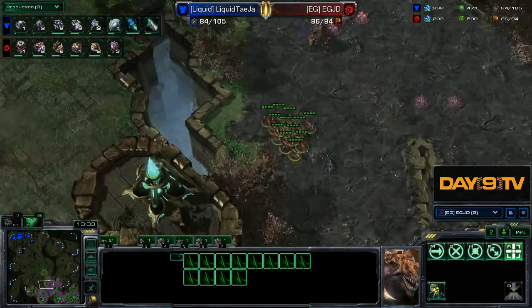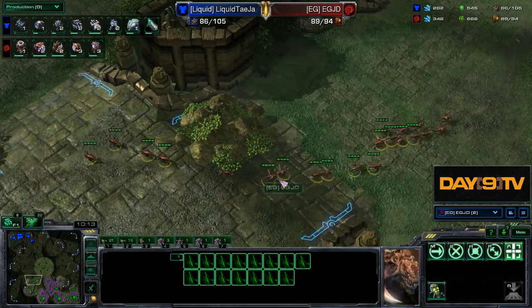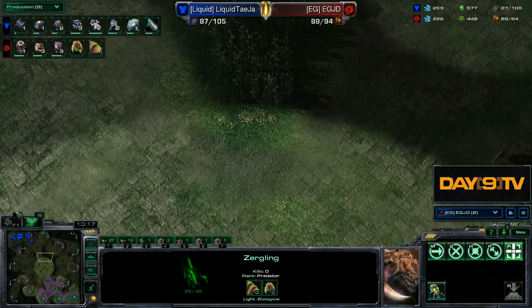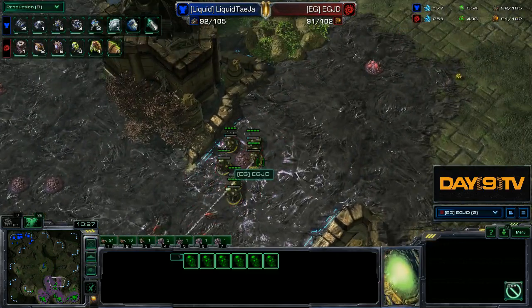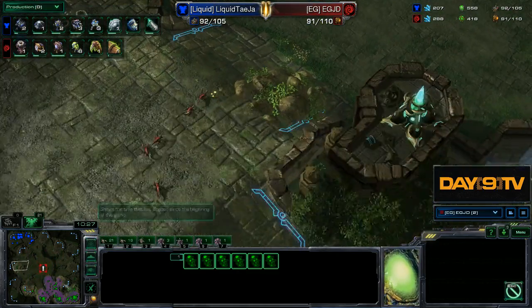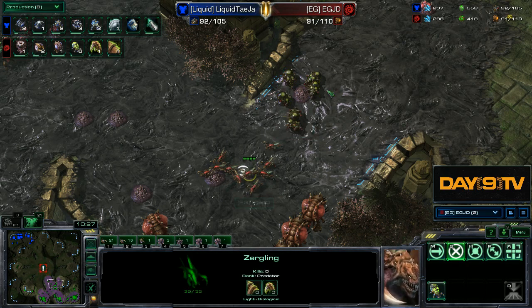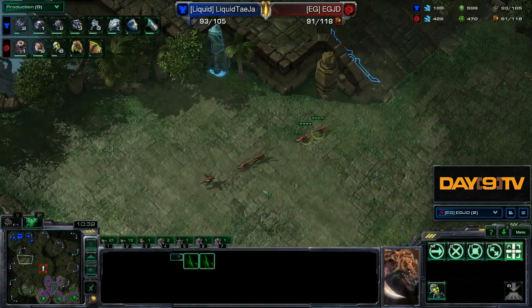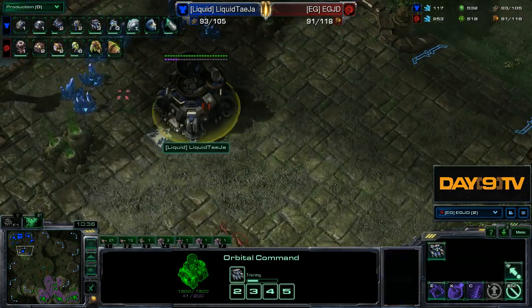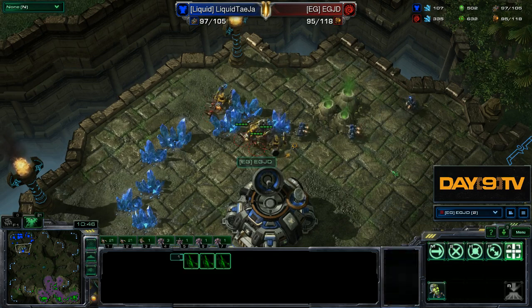Now we start to see Jadong leave his Zerglings a little bit farther back. Jadong checks this scout and, like clockwork, begins to move out to these sides — kind of spying what's up. There's this concept we talk about again and again: if you build something for defense, figure out how you can use it again for offense. This is why mass cannon is not as good as something like Sentries early on for Protoss, because you can use the Sentries in a later battle. Small Zergling moves are amazingly high percentage.